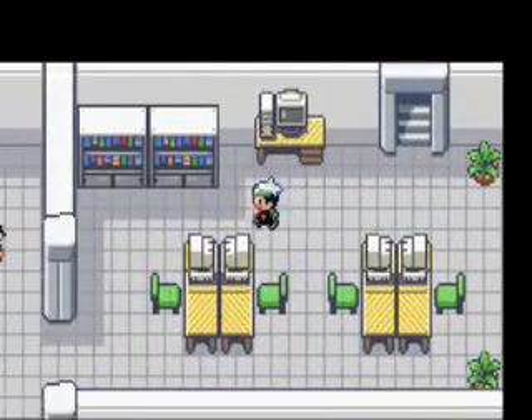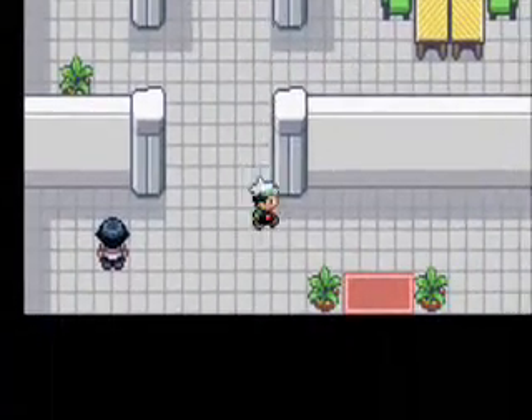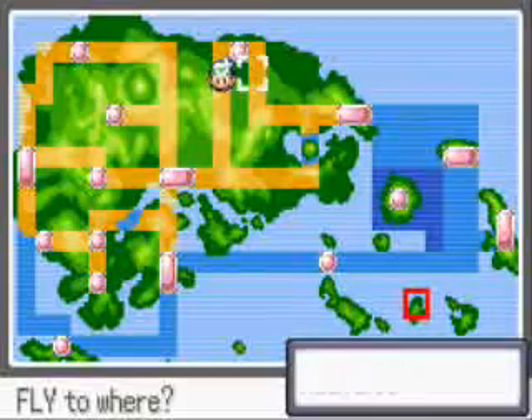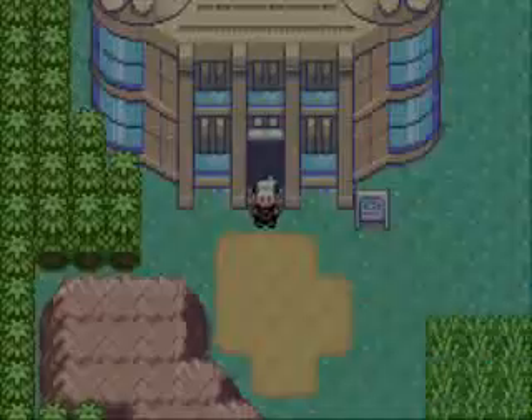And remember, it isn't always at Route 25 — it's Route 125. Make sure you see what it says, and then fly to that place whenever you want to. So I'm going to fly there. Yeah, it's Route 125.